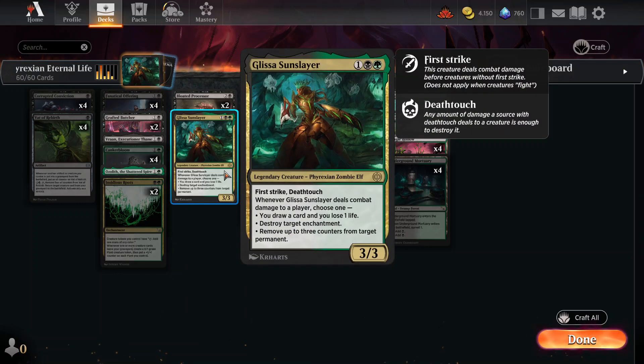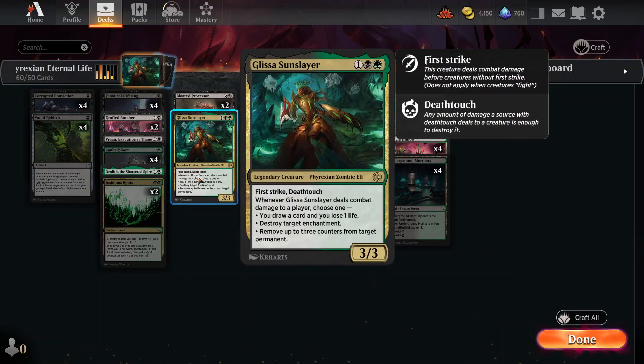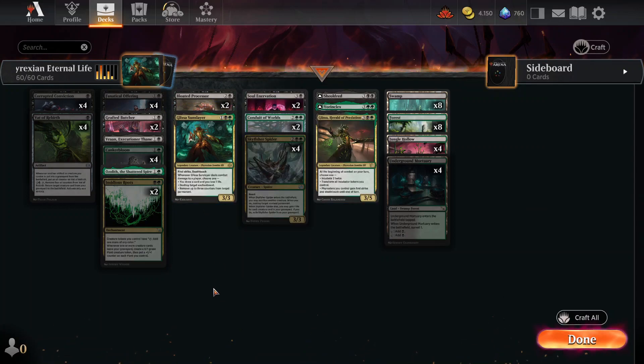Glissa Sunslayer is in the deck because it's a really good card. It's in the colors, allows me to have card draw in a deck that doesn't have that much card draw, it also destroys enchantments and messes with counters. It's just a good card — first strike, deathtouch. You don't want to block this, and you don't want this creature blocking something you control.